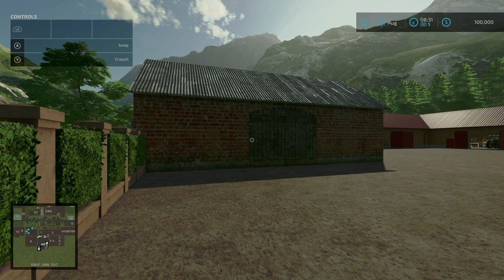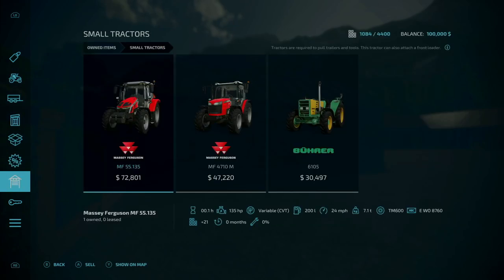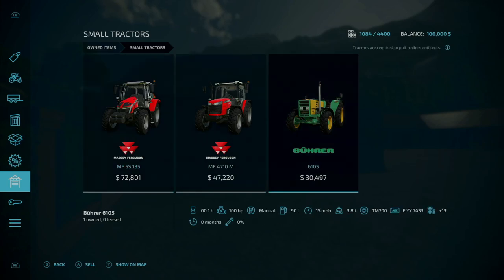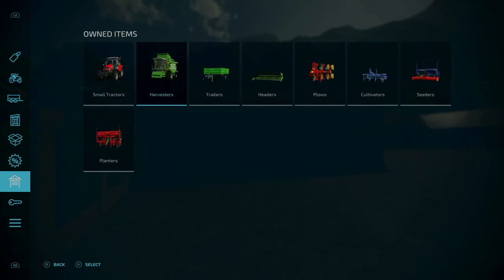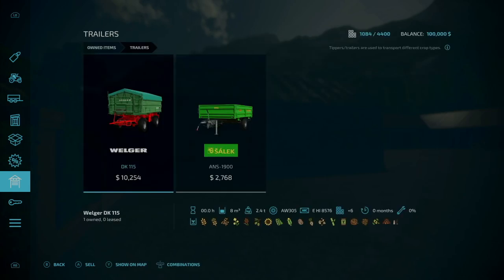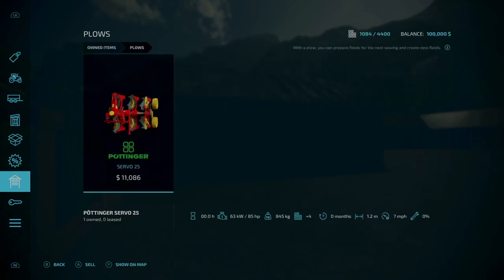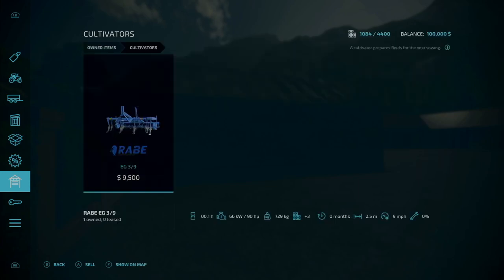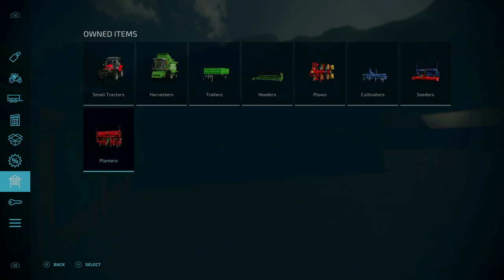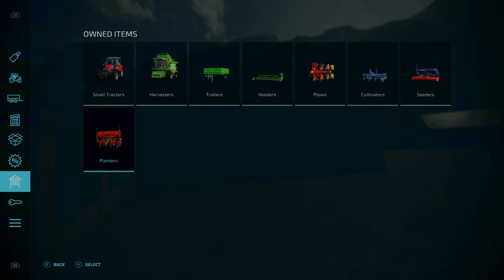Since we start at the starting farm, let's look at the starting equipment. Under small tractors we have a Massey Ferguson 5S135, a 4710M, and a Valtra 6105. Under harvesters we have the Deutz-Fahr TopLiner 4090H. Trailers include a Welger DK 115 and a Selic ANS 1900 header for the Deutz-Fahr. Plows include the Pottinger Servo 25, cultivators the Arabi EG3-9, cedars, the Northseine HK25 and S30, planters the Agromasz Falcon 3 planter. That's all we start with.